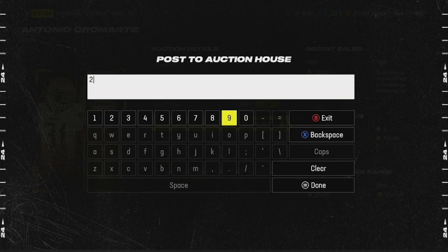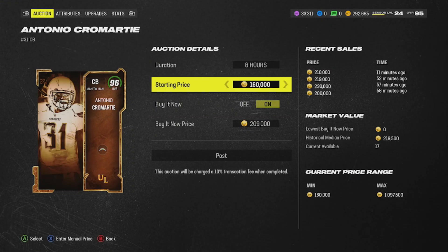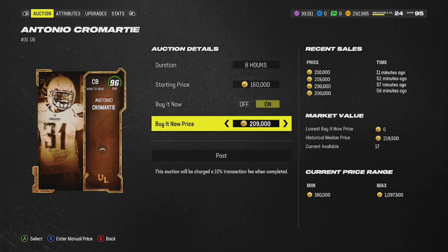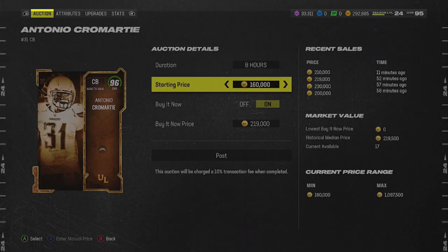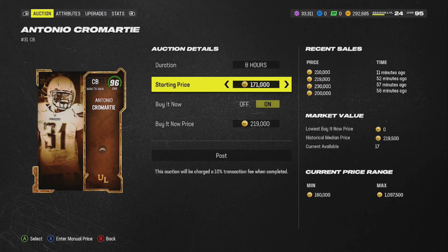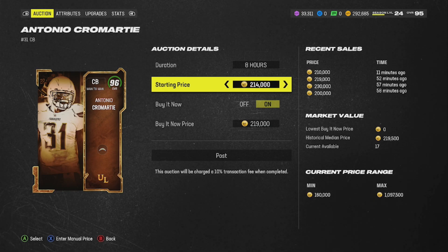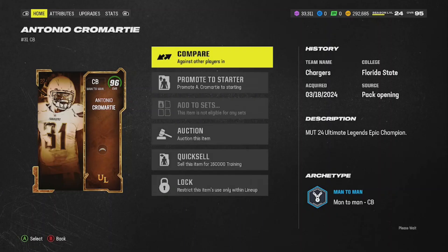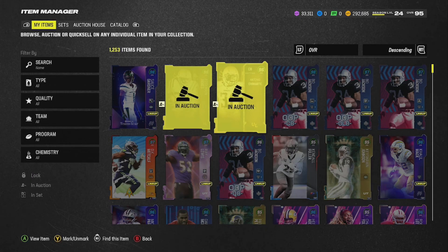I'm going to put him up for 209k for eight hours and hopefully somebody buys him. I'm going to list the buy now at 219k, bid at 215k, and we'll see if somebody gets him within eight hours. Alright, on to the nitty-gritty of the video.